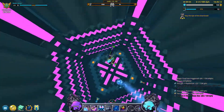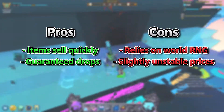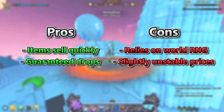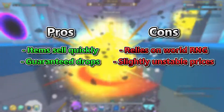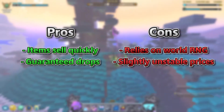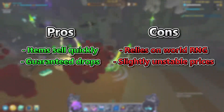To start things off, as per usual I have created a pros and cons table for this flux farming method. The pros are pretty straightforward, with the item drop rates being 100% guaranteed and the fact that the items sell very quickly. As for the cons, they need a bit more of an explanation. First off, there's a bit of luck required for the world generation. Sometimes you'll encounter a ton of recipe dungeons right next to each other, while other times you'll be looking for a recipe dungeon for 5 minutes straight. Generally it isn't too hard to find these recipe dungeons, but you can get very unlucky.